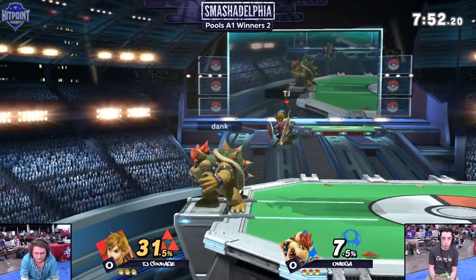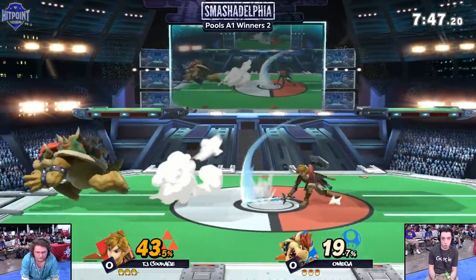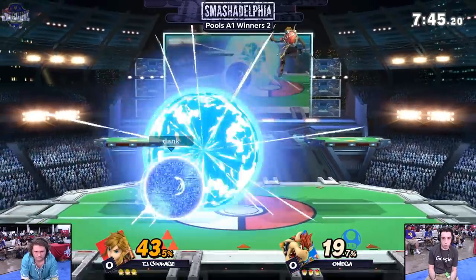So we got Omega fighting off against Courage. Omega representing King Koopa, Bowser, fighting off against the Hero of Time, Link. This is going to be a fun matchup to watch.